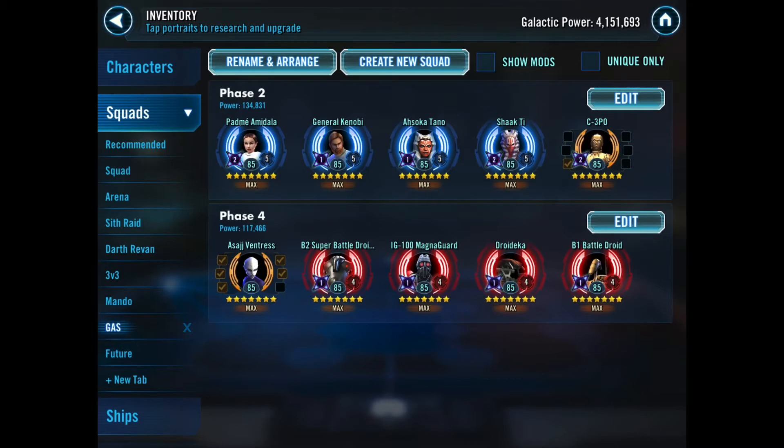Conventional wisdom states that phase four is actually much harder than phase two. I actually had a lot of trouble with phase two in part one — I ended up throwing a lot of extra gear onto these characters. There's a big power difference: 134,000 for that phase two team and only 117,000 for this phase four team. I'm really hoping that phase four is not as bad as everybody says. I think most of the reason people were finding phase four really difficult at the beginning was because they weren't used to facing GAS — a character brand new to the game. Obviously GAS has been in the game for quite a while now. I've faced General Skywalker many times in Grand Arena and Squad Arena, so I know what I'm up against. Hopefully that's going to play into my strategy.